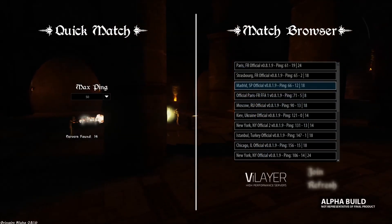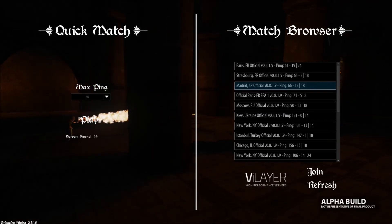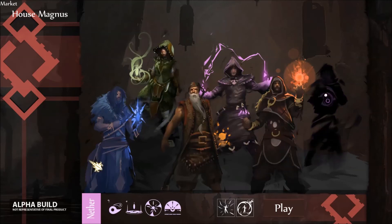Let's see what we can do. At the minute there are two game modes: there's Conquest — you know what Conquest is — and then there's Free For All. But we're going to hop into a Conquest one. As you can see, there are six mages you can select at current.